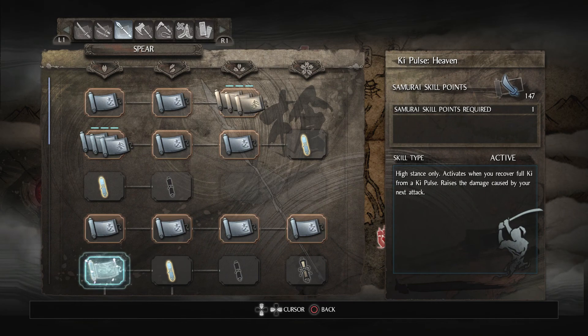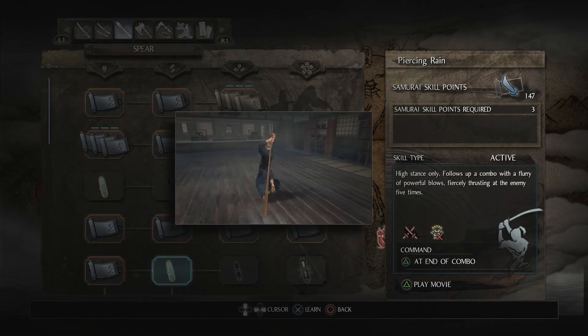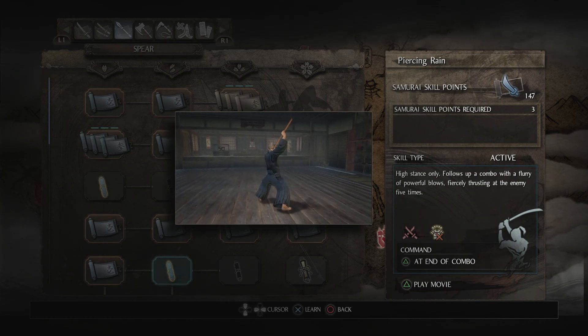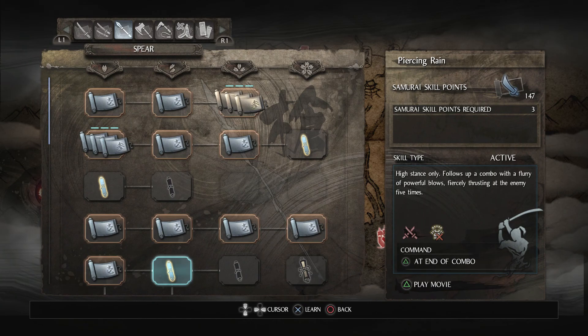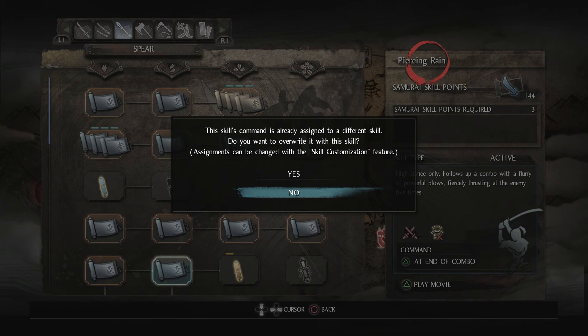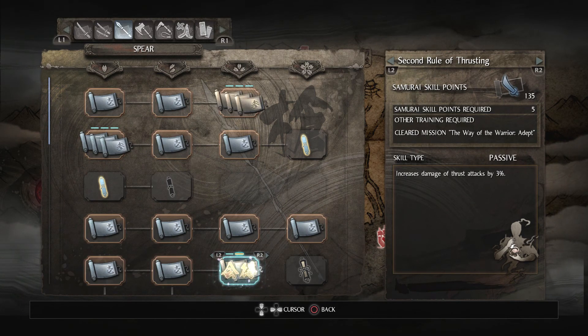Ki Pulse Man of course. Piercing Rain — High stance only, follows up a combo with a flurry of five powerful thrusts. It looks cool but I don't think I'm going to use it. However, I'm getting it to unlock the passive: First Rule of Thrusting increases thrust attack damage by 4%. We'll get all three ranks of that for a total of 12%.